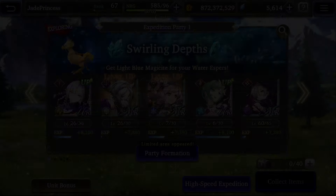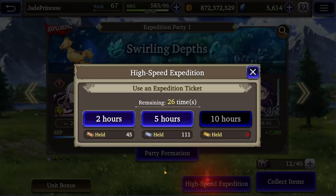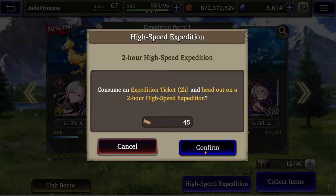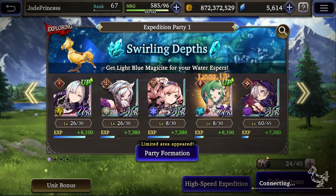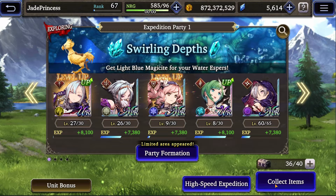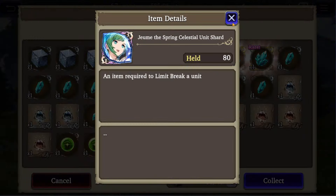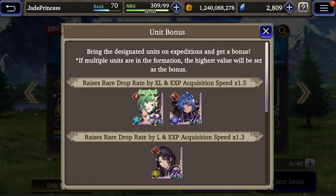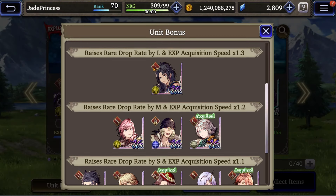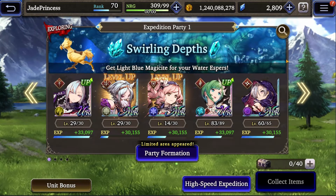Remember, Joom is limited, so she'll only show up in the Swirling Depths while her event is active, then she'll disappear. Some people will say that you need to proc Chocobo Fever before using Expedition tickets, but that's not entirely true. The only thing Fever does is give you the same bonus as having the top bonus hero on the team, nothing more. Since Joom is already on this team and she's a top tier bonus unit, Fever makes no difference. This may be different in week two of her event, so please check unit bonuses regularly.